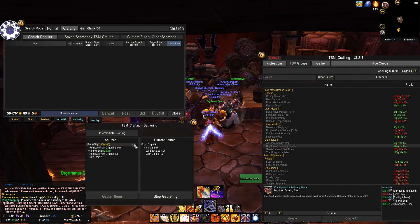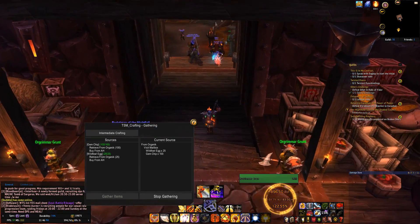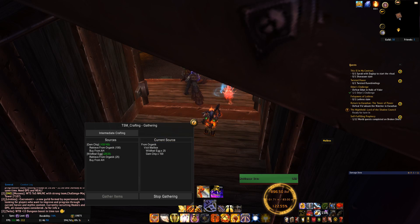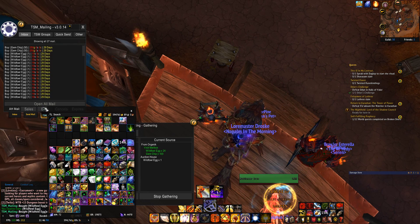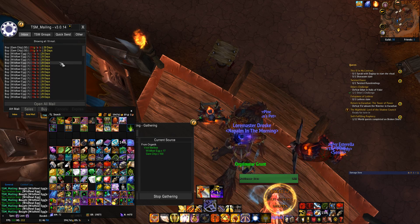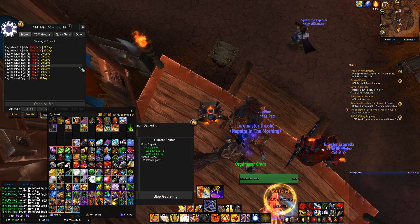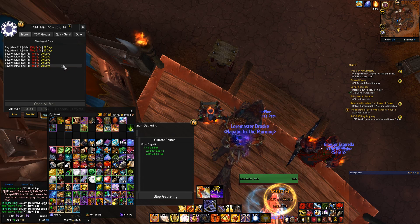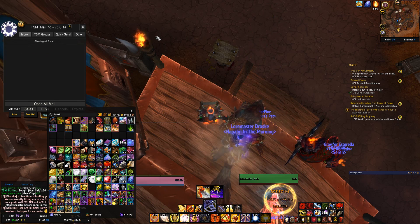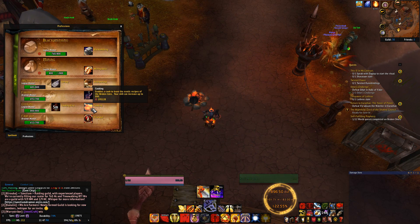It says 'Visit your mailbox to collect the eggs and gem ship.' Open mail and collect all the items needed to create the recipe. I didn't go farm anything — I just went to the auction house, used TSM to see how much profit I'd make, and let TSM buy the items for me up to the exact limit I needed without going over.